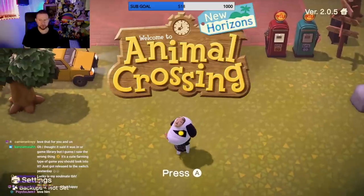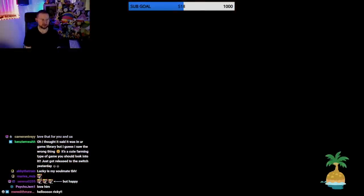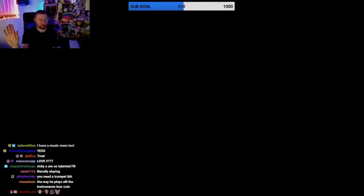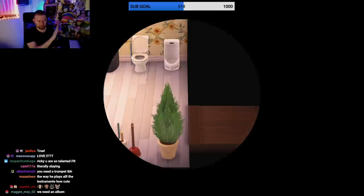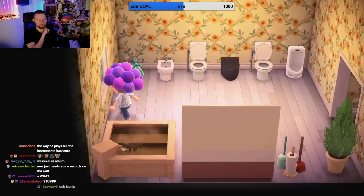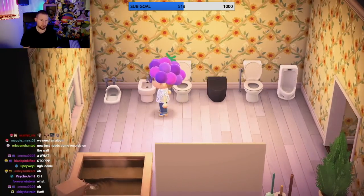Hello everyone, today we're doing Animal Crossing and I'm gonna try out the DLC today. Let's get into the game - I gotta show you everyone, I've gotten a lot of new villagers since I played last. There's just one left I want to get, which is Stitches. Here's my bathroom - I have a toilet wall. I just keep finding toilets so I made a whole wall out of them.